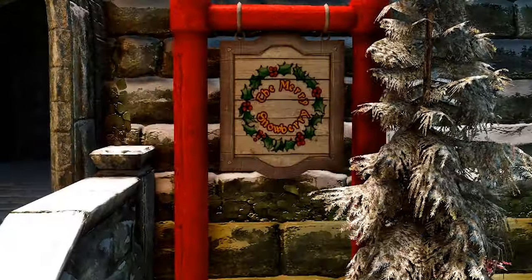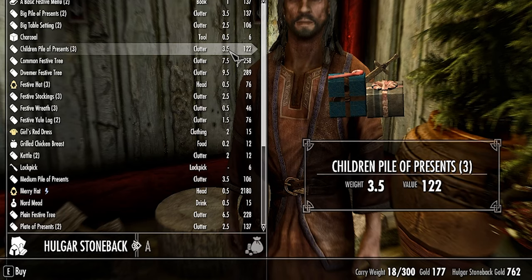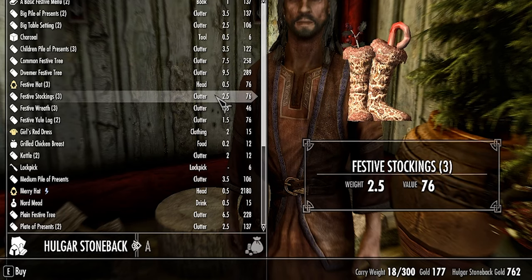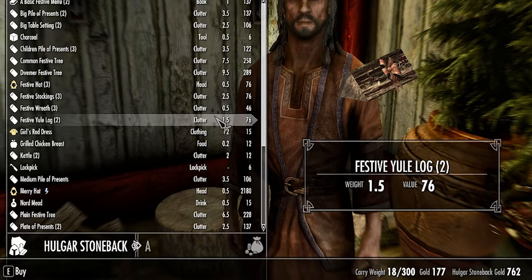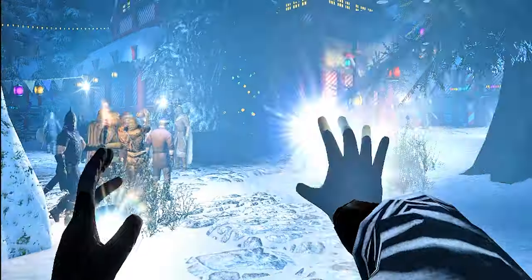A little shop at Solitude Lighthouse — the lady of the house sells holiday treats. The gentleman provides Christmas gear. A festive log for those cold Evening Star nights, even a holiday spell or two to light your way as if you've been blessed by the winter itself.